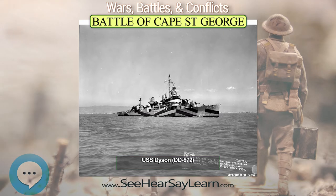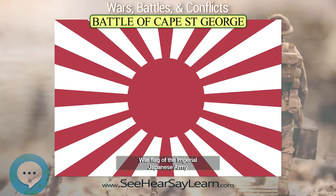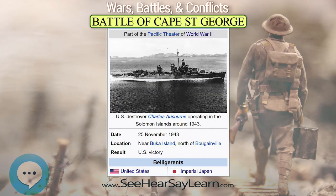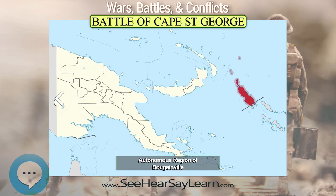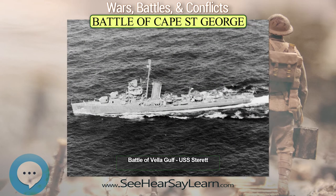One column would make a torpedo attack while the other took up a supporting position, ready to open gunfire as soon as the first column's torpedo attack struck home. The Japanese destroyers landed the 920 troops and supplies and embarked 700 Navy aviation personnel being withdrawn, as Allied bombing had rendered the airfield at Buka non-operational. The Japanese force was returning to Rabaul when Farrell's PT boats spotted four of the Japanese ships on their radar just after midnight.